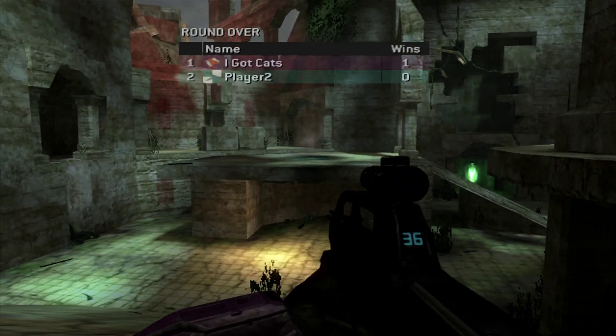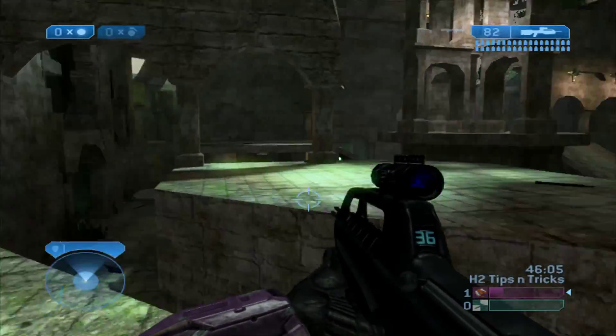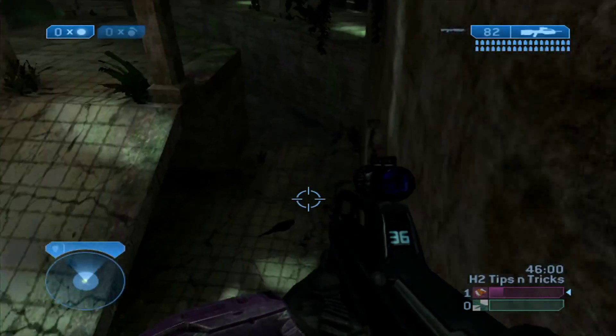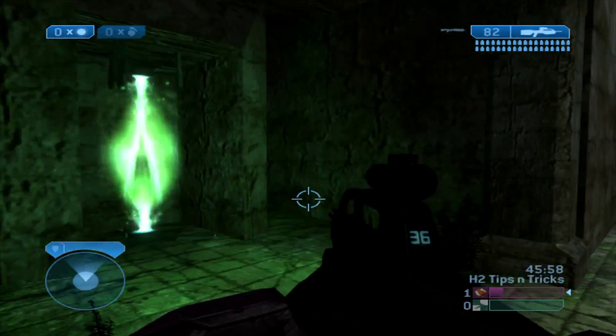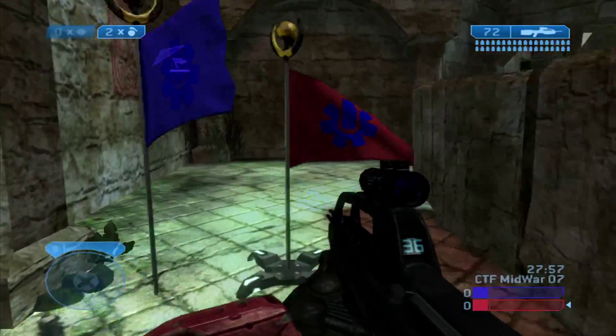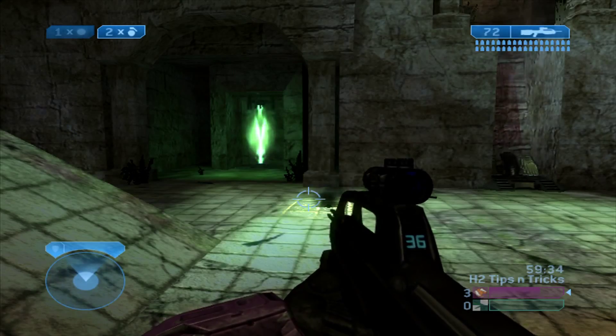On Warlock, there's a neat trick where if you walk along the wall over the air vents on any of the bases and jump right when you're over the vent, you'll get a height increase which will allow you to jump straight into the base. This works at every base, just like most tricks on Warlock work at every base or every symmetrical part of the map, because the map is almost completely symmetrical.